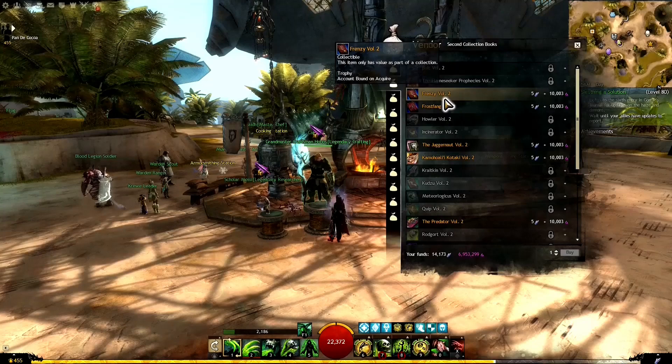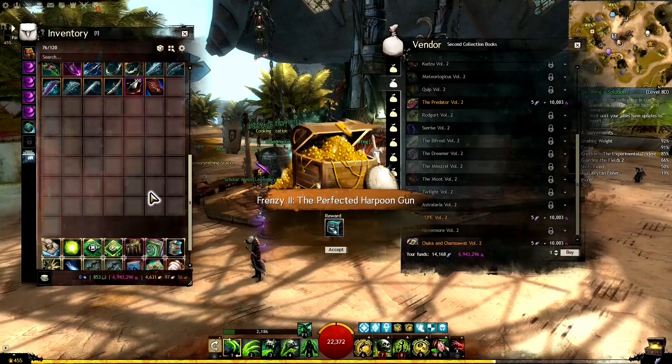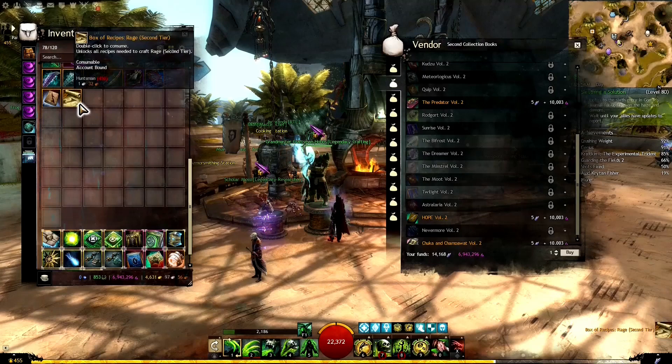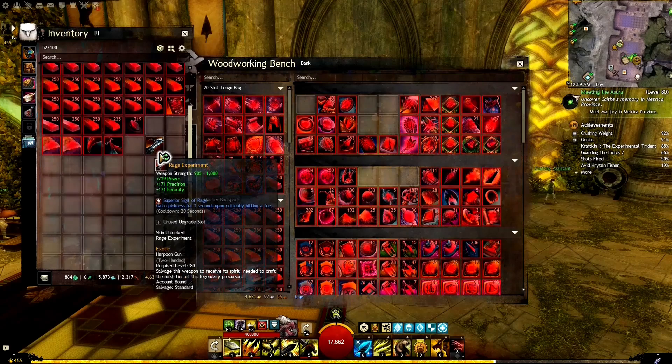Back to Hobbs — we go to his second tab and buy Frenzy Volume 2. The collection is now complete, so we craft the Perfected Harpoon. The Perfected Harpoon box goes into our inventory — we double-click it, get our Expertise in Harpoon Gun Crafting item, and receive the Box of Recipes for Rage, second tier.